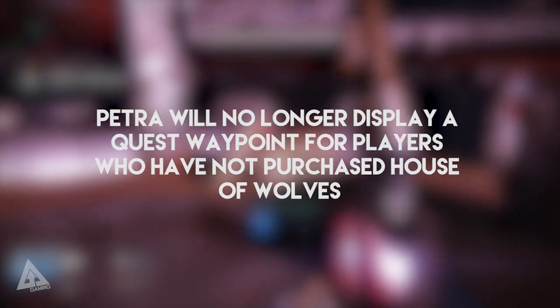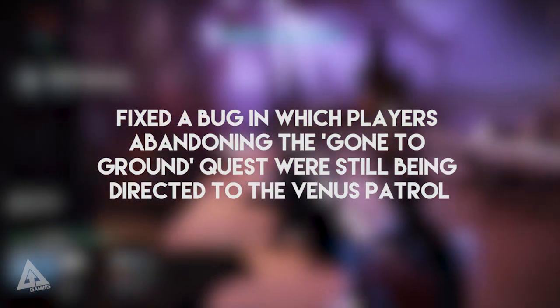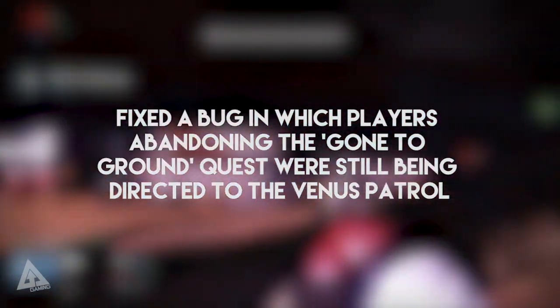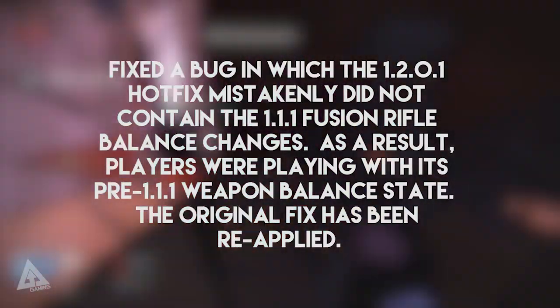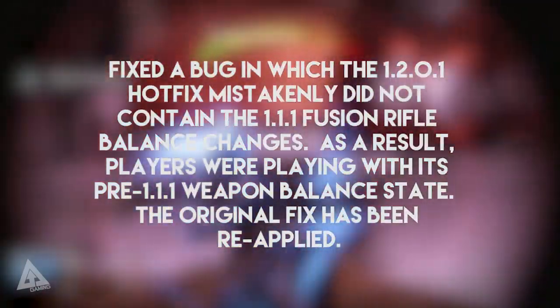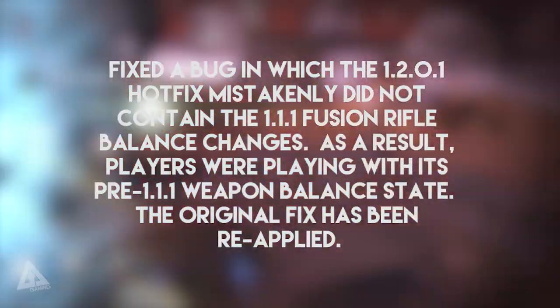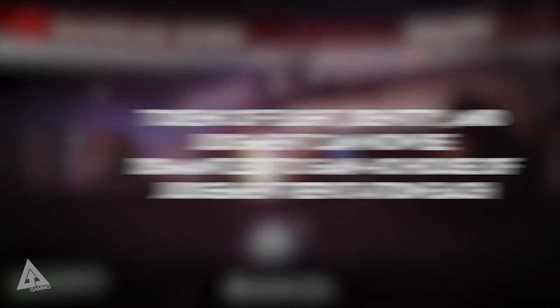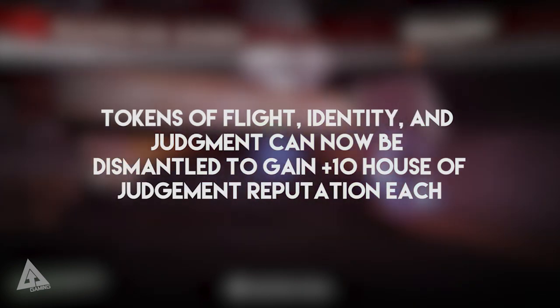For quests, Petra will no longer display a quest waypoint for players who have not purchased House of Wolves, and they've fixed a bug in which players abandoning the Gone to Ground quest were still being directed to the Venus Patrol. Under weapons, they fixed a bug in which the 1.2.0.1 hotfix mistakenly did not contain the 1.1.1 fusion rifle balance changes, meaning players had still been playing with pre-1.1.1 weapon balance stats — as of this update the official balance has now been applied. On the item side, tokens of flight, identity, and judgement can now be dismantled to gain plus 10 House of Judgement reputation each, and ammo consumables can now stack to 100.